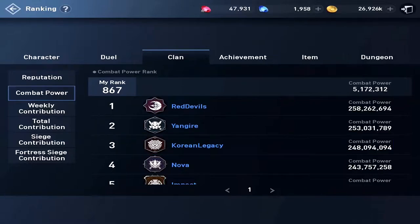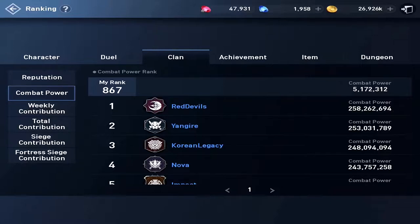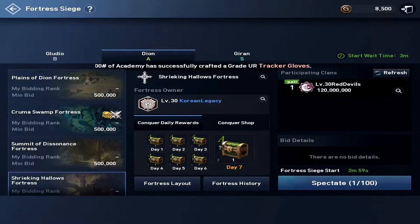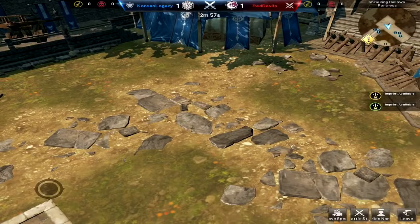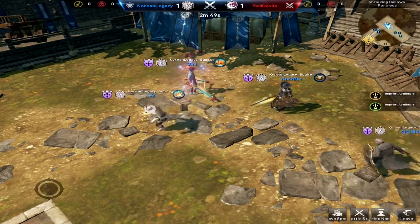That's a little under 10.2 million combat power difference between the two clans. Both clans are Korean — anytime you see two Korean clans go head to head in Lineage 2 Revolution, it's sure to be a good fight. Red Devils paid 120 million Adena for the right to challenge Korean Legacy for this A grade fortress. Let's head into the battlefield — the hard buff just went off so we'll start seeing people flow in.